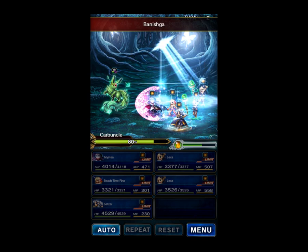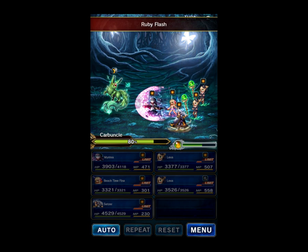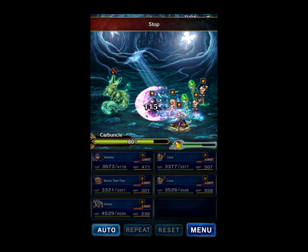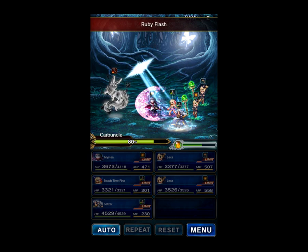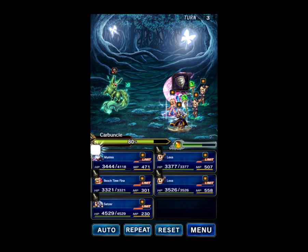Now Carbuncle will begin attacking us. As you can see, Mystia is immune to the Holy Nukes even with the Imperil, and she's covering the rest of the team. His damage is very, very low.